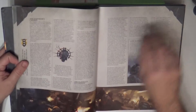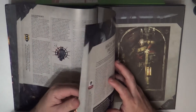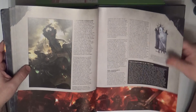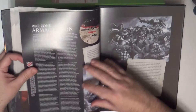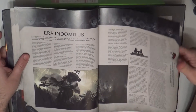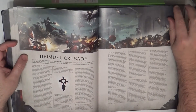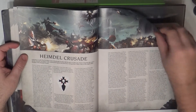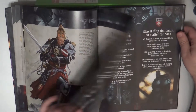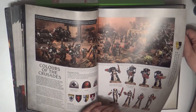You can see the heraldry, a little bit inspired by traditional European heraldry from the Middle Ages, modified. You can see really nice artwork, and this is combined with the background and the history. Some of them show theatres of war. We have all the background you need to have some knowledge of the army, and we can also see how they are organized.